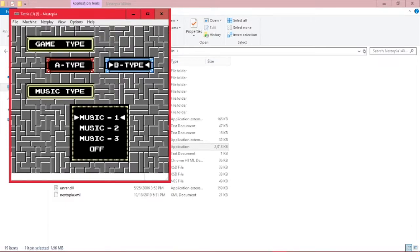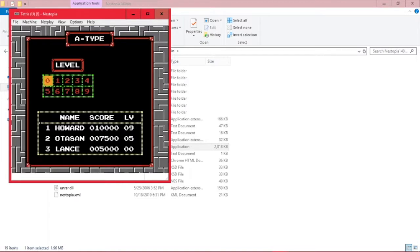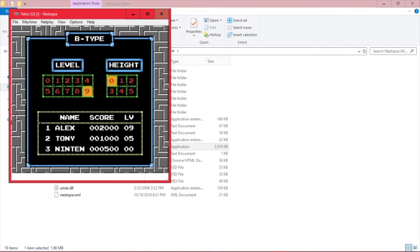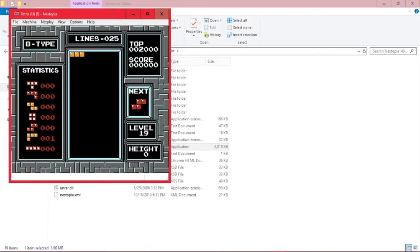The left and right buttons change the game type from A type to B type. The down and up arrows change the music type. Hitting Start again at A type will bring you to the level select screen, where you can select any level from between 0 and 9. A type is the endless mode, while B type is a challenge mode where you must clear 25 lines — that's the line counter at the top.